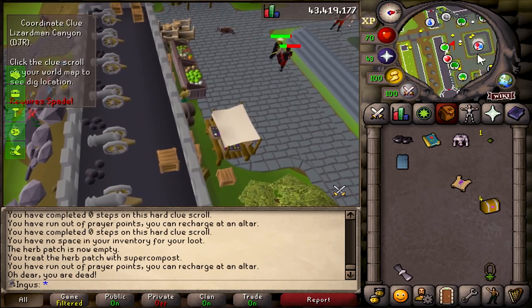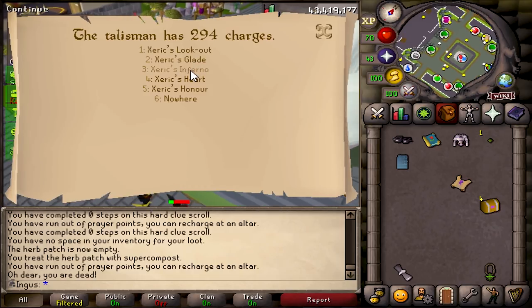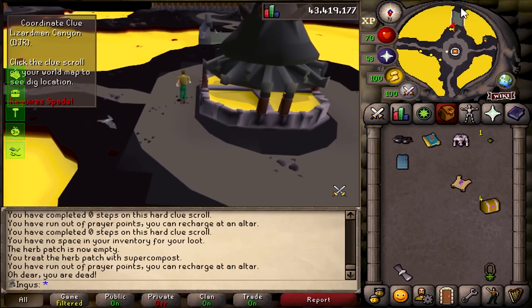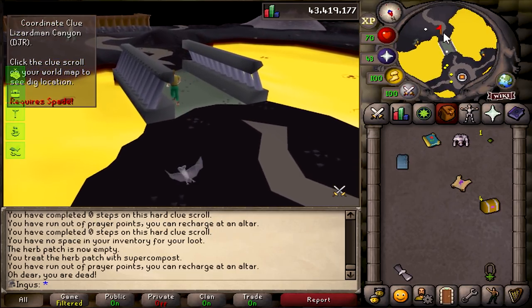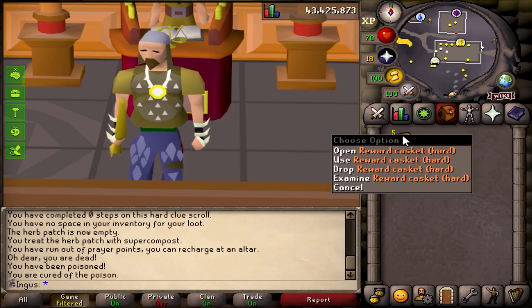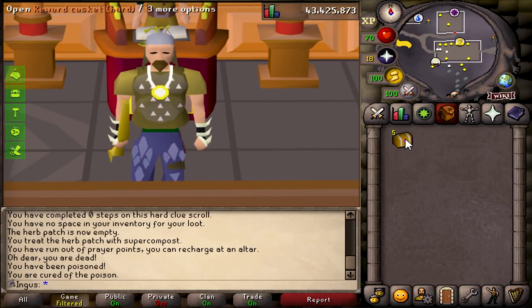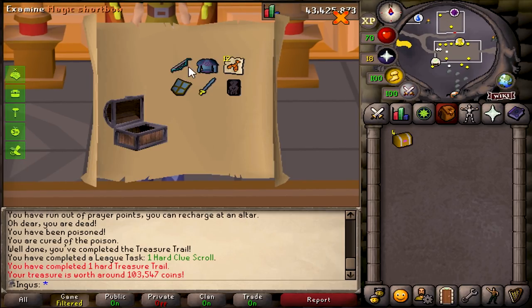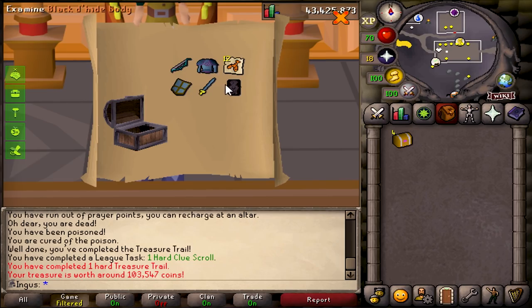Oh, that's so good. I'm gonna run back and get my stuff real quick. That's insane — we're probably gonna get a rune plate body from these caskets maybe. We got our five caskets and now it is time to open them up. Honestly I don't know what to expect. Well, we got what we needed — all of these are upgrades. Every single one of them, except for the lobsters.